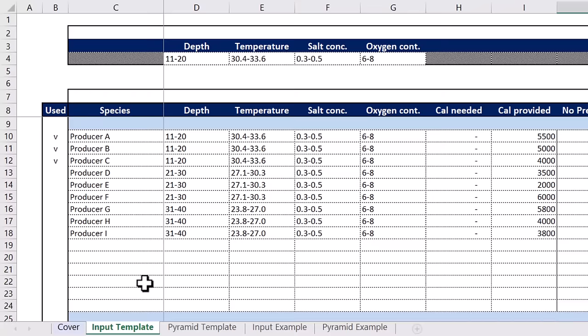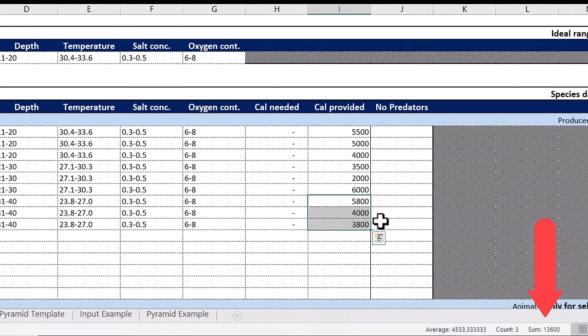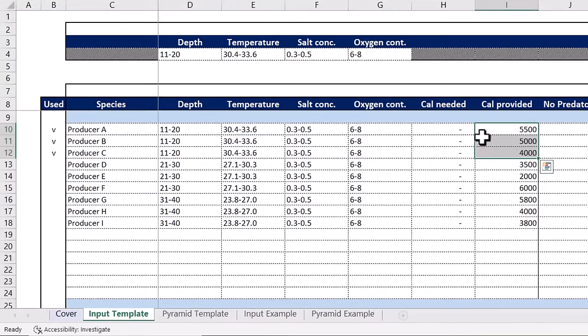You go through the deck of 9 producers and copy their characteristics into the first table. There are only 3 sets of parameter conditions to copy for the 9 producers — the only figure in which they really differ is their calories provided. I suggest picking the ecosystem where the producers provide the largest sum of calories, as long as the producers can be eaten by at least one or more animals. The decision on which 3 producers to pick for the foundation of your food chain already predetermines which location you will most likely pick for your final 8 selected species.